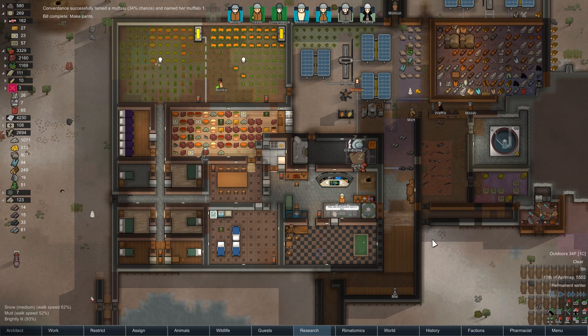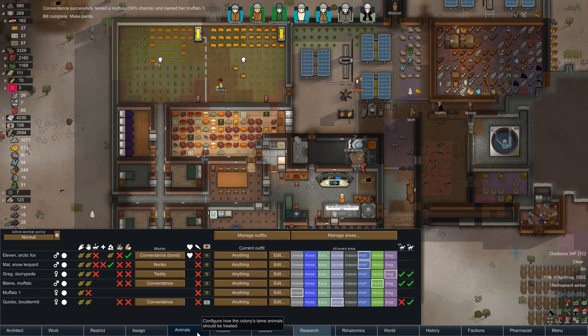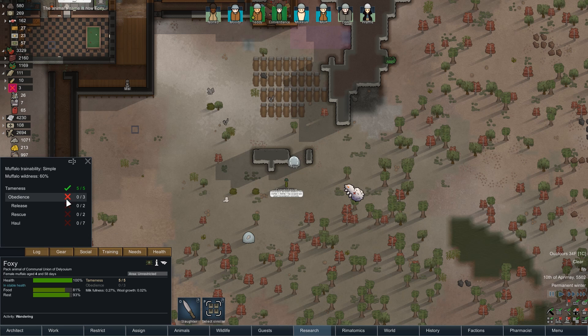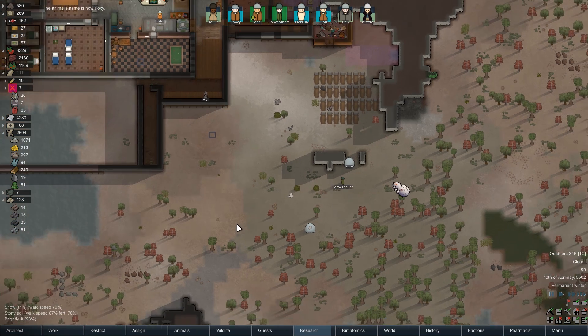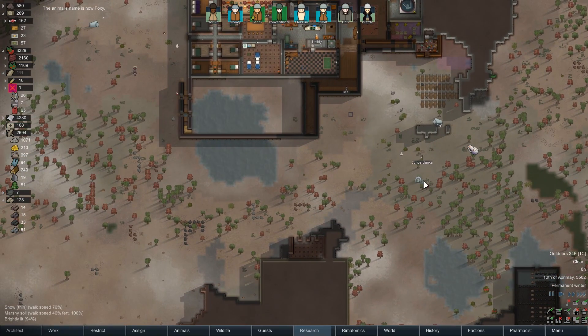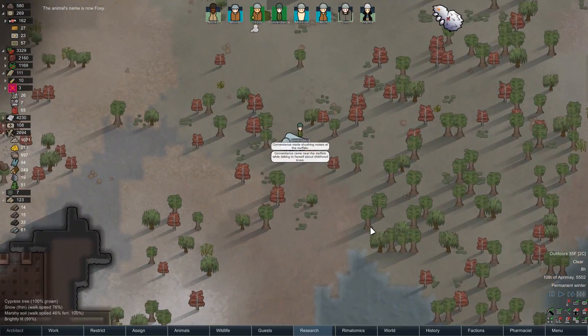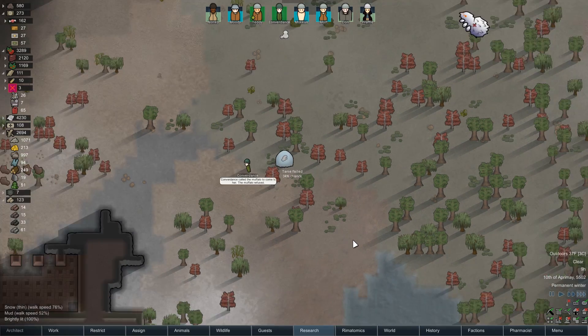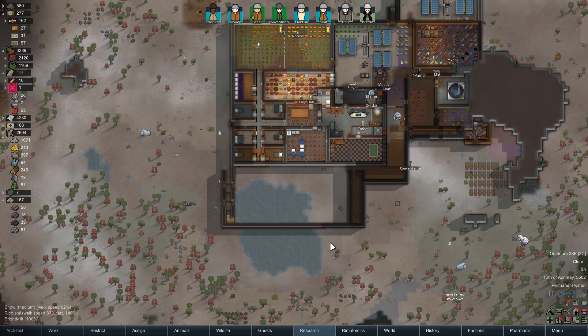Oh you tamed our muffalo — that's fantastic, good job! And our new muffalo, confusingly named Foxy, we'll go ahead and get you trained — just obedience for now. This is going to be so great. Should I just try to get all the muffalos? I think I'm going to do that. Convergence, you're still at like 35% — you just made a shushing noise at a muffalo. That should work. 34% — that's okay, I'm happy with that.